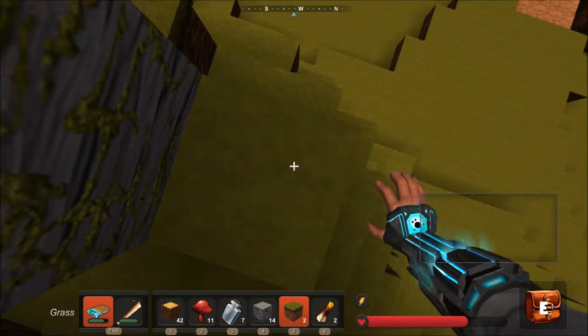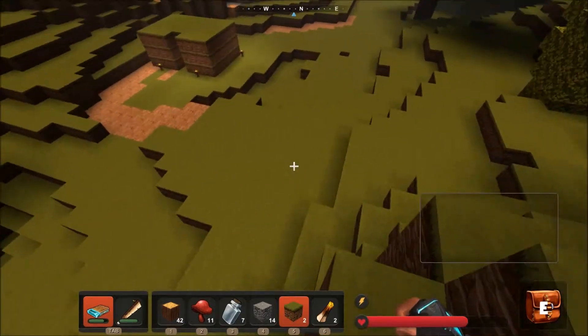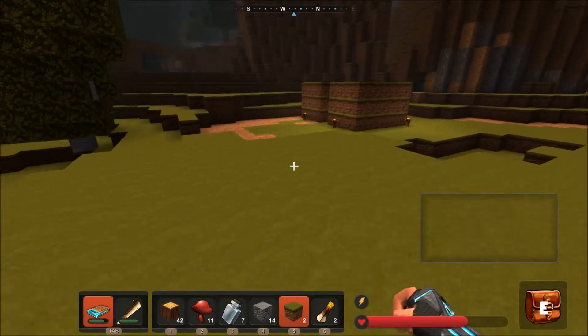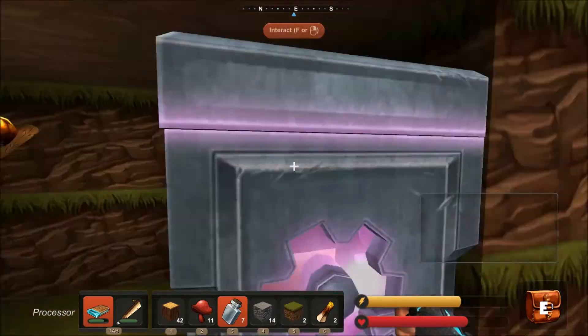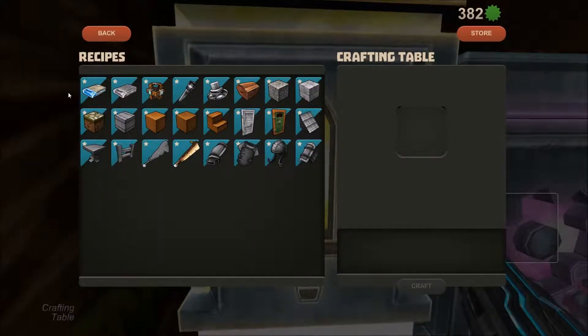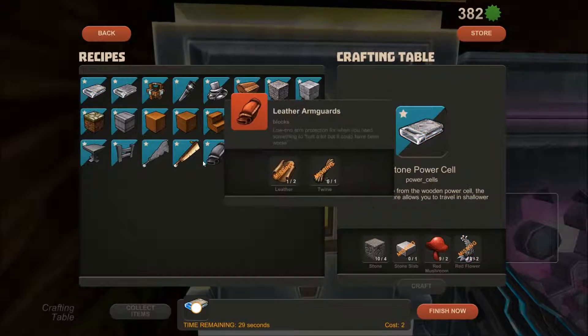Now we're going to go down. I'm not going to break that one — it doesn't look that unnatural. Now I'm going to come back down here. We're going to go back and make our stone power cell, which will be used to gain access to other items.